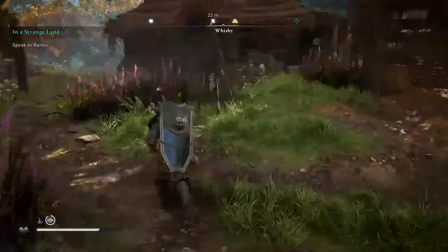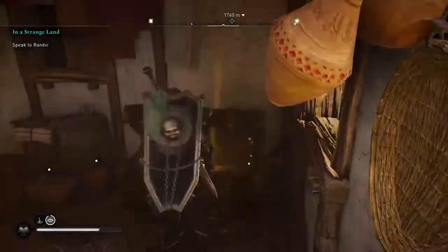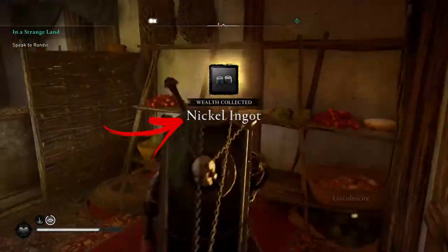After, come back to the house and open the closed door. Collect the wells — as a result you will see the message: nickel ingot collected.